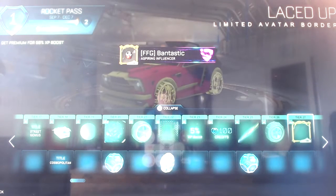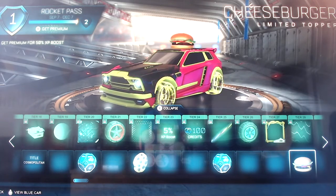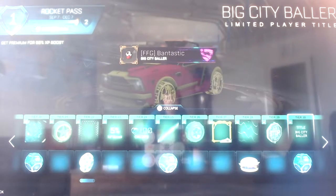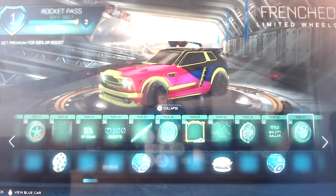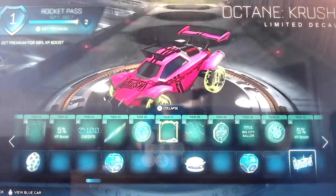Laced Up avatar border - it's all about street stuff, shoes, and spray cans. BPM animated decal, Cheeseburger topper for free. Can't Stop Me, which is kind of like a bit of graffiti on a stop sign antenna. Big City Baller player title and an uncommon drop for free. Frenched wheels and a five percent XP boost. Then for free you get Crush as an Octane limited decal.